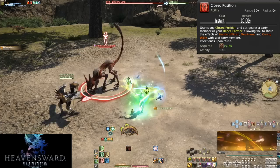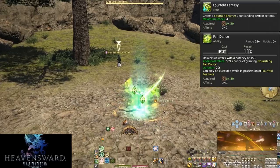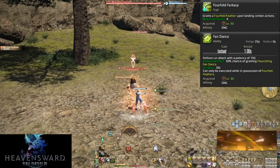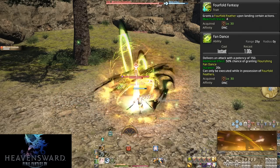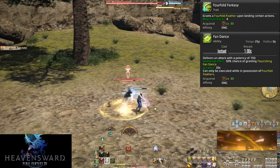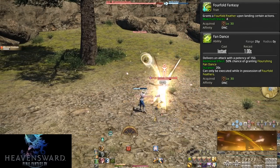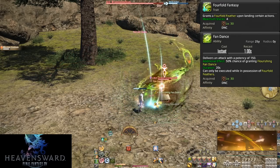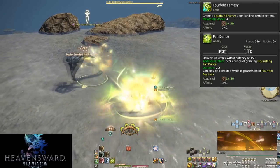Level 30: Fourfold Fantasy and Fan Dance. Fourfold Fantasy is what allows Reverse Cascade and Fountainfall to actually give us Fourfold Feathers. Fan Dance is the use of these feathers — one use of Fan Dance costs one feather. It's an off-global ability you weave between global attacks for 150 potency. It's not all that special right now, but it becomes even more important later. If you get a feather during a boss, spend it on Fan Dance.